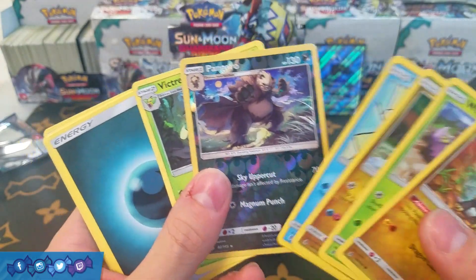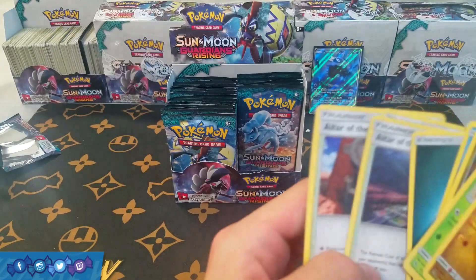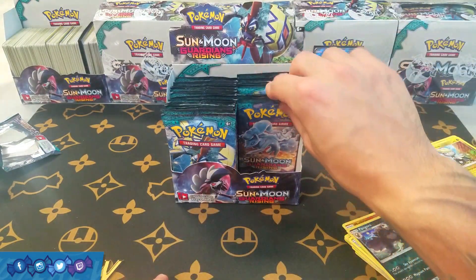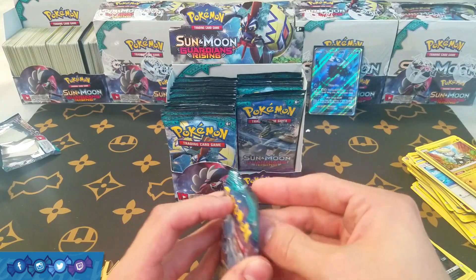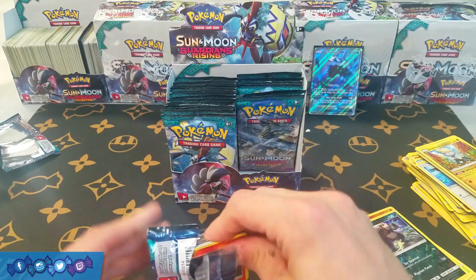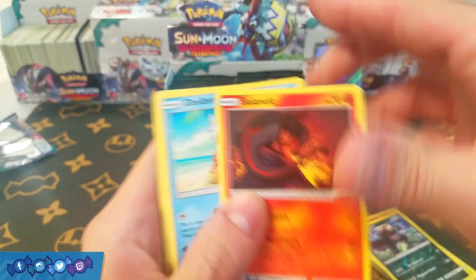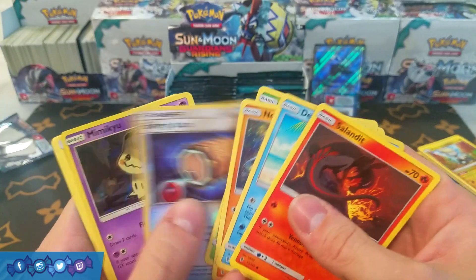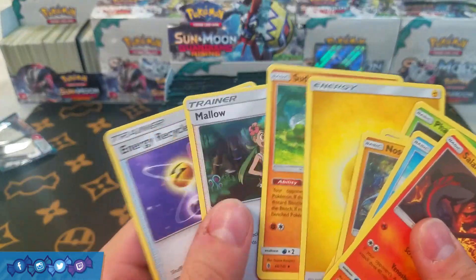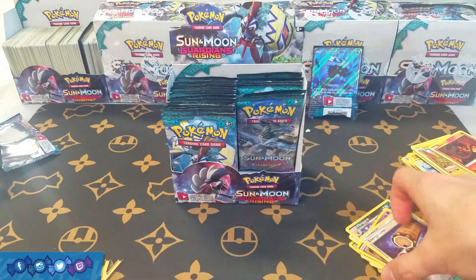We got Pangoro and Victreebel — Pangoro is a rare, so that's kind of cool. We actually got some decent trainers too. I should be checking what I get in the trainers because there's a lot of really playable ones in this set. Okay, so we have Energy Lotto, Mimikyu, and a Mallow — okay cards, we'll take that.